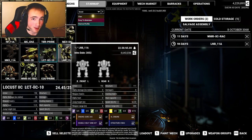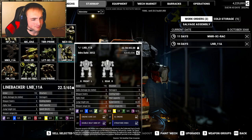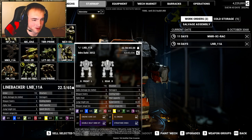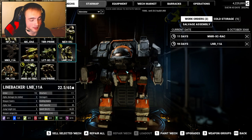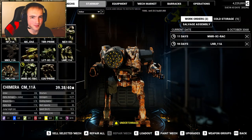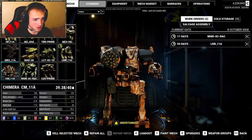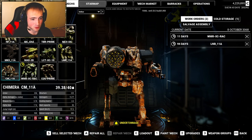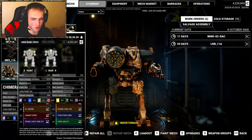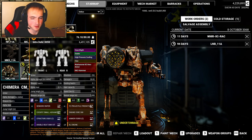Currently getting worked on, we've got our Linebacker — another really popular clan heavy, big fan of that one. I found a Chimera and fell in love with this mech back when MechWarrior 4 came out. It looks like it's got kind of an Argus torso mixed with a giant rocket shoulder and some lasers on the side. I believe I got an MRM-20 on there, some heavy large lasers, a flamer, machine gun — so it's kind of a general purpose loadout.